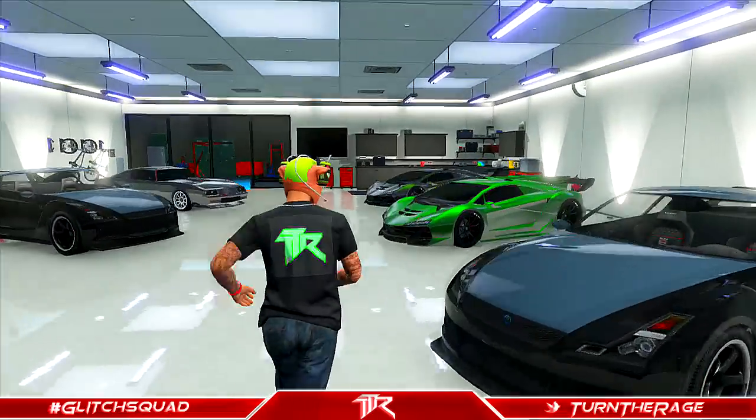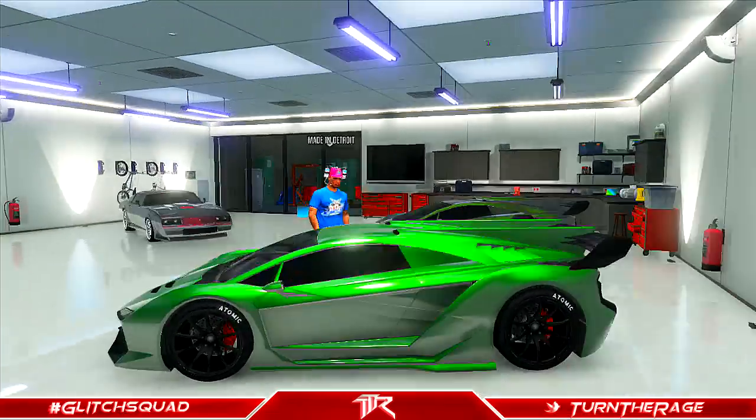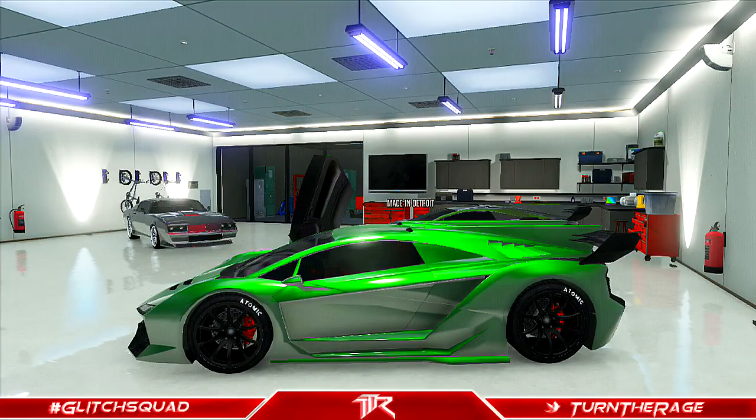Go ahead and buzz your friend into your garage and then both of you get in the vehicle that you wish to duplicate and sell. Now once you're both in the vehicle, have your friend press the Xbox home button and join an assisted targeting mode lobby off of the recent players list.